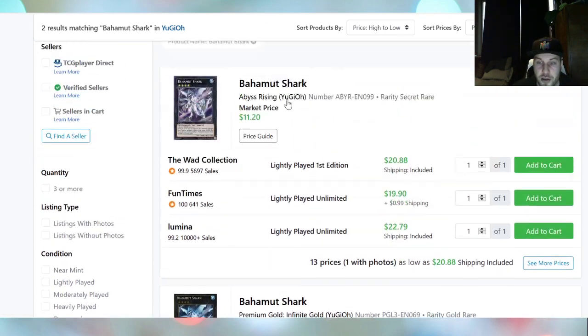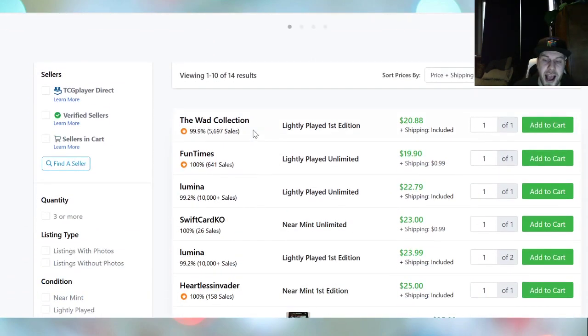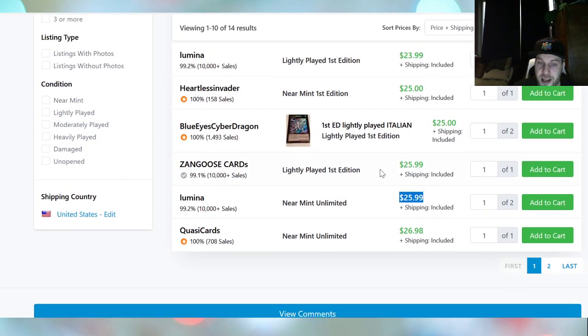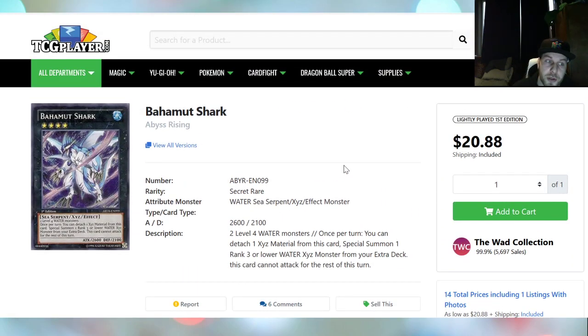Now we have Bahamut Shark — this card just doubled in price. Market price is $11 but I think this card was about $5 last time I checked. Right now it's $20 and the page bottoms out at $25. We all understand Mermail right now really wants to put negation on the field, plus remove 2 cards from your opponent's hand. So this is more of a card for Mermail, but there may be more decks than Mermail that can use that.